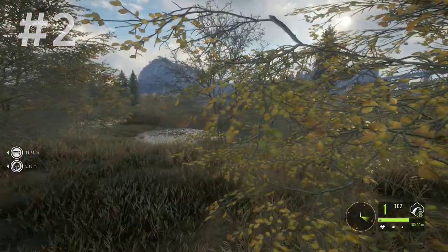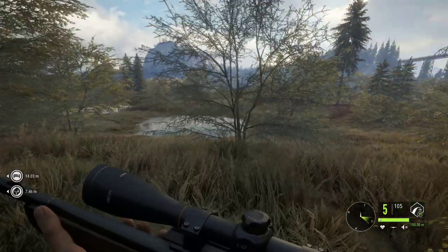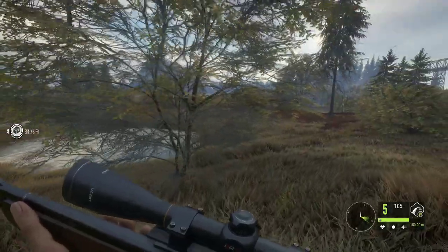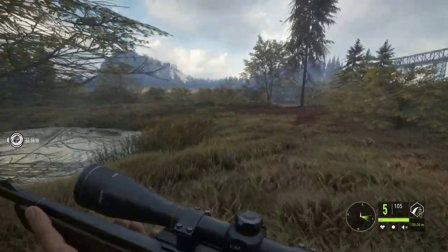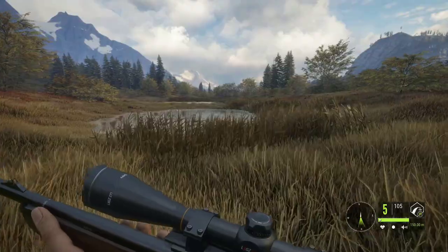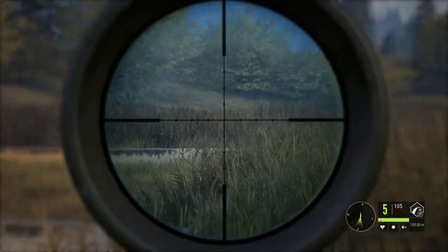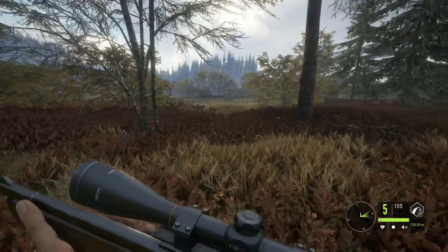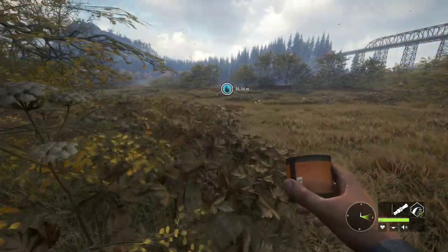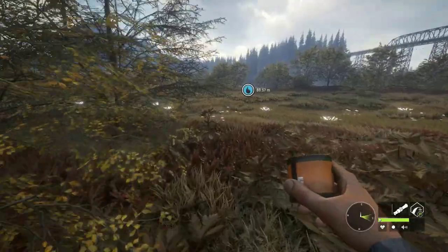Tip number two. You are going to start off with this gun right here — the 243. I recommend getting into the Hyperion scope as soon as you can, but you will not start with that. The starter scope isn't bad and will definitely get you on your way. This is a fantastic gun — don't let the caliber size fool you. You will use this gun a whole lot in the game, as it's ethical for just about everything across the board, with the exception of foxes and muskrats. Be good to your gun and it will be good to you. Do not take on game that is much too large for the size of caliber weapon you are using.